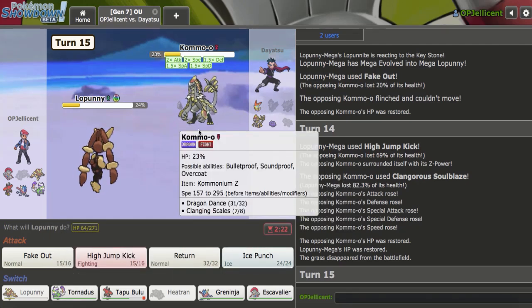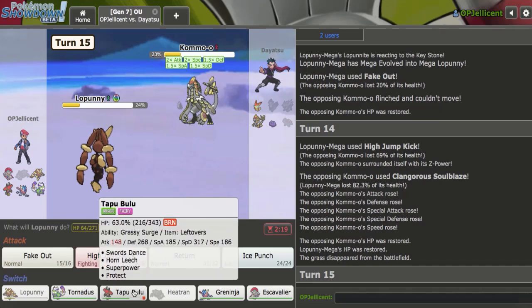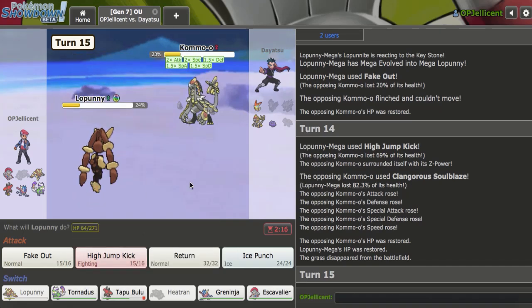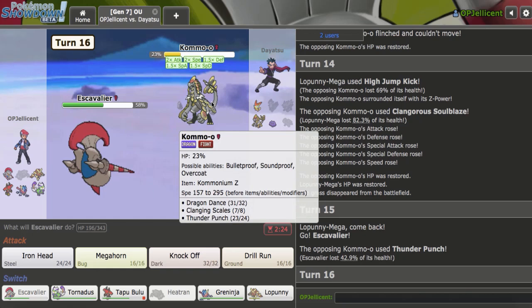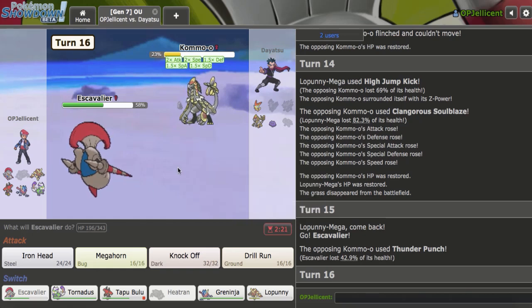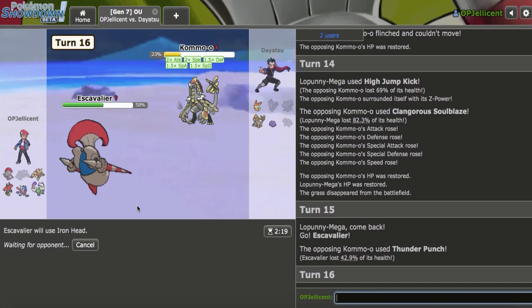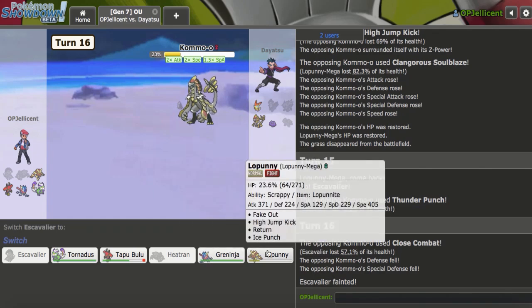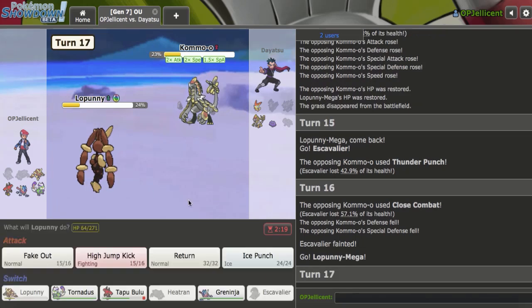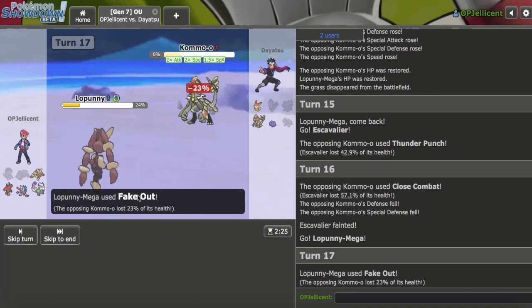I need to make sure not to give it back to them right now. Bulu is the most expendable, but I actually don't want to give them recovery, so I guess Escavalier just has to go unfortunately. This is actually great — I think I might have to force them to take drops with Close Combat just to kill me. Unless they don't even have it — no, they do. That drop could actually be really nice. If my Mega Lopunny outspends them at plus one, I think Scarf Greninja might outspeed at plus two, but there's no reason to risk it. Fake Out might just straight-up kill — and Fake Out did just straight-up kill.